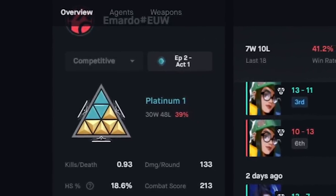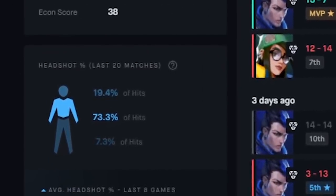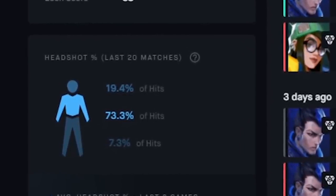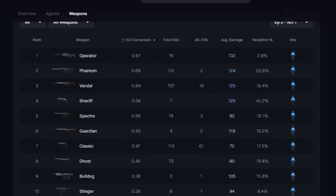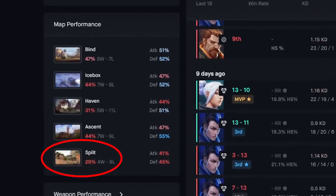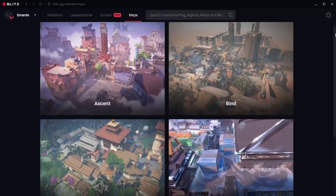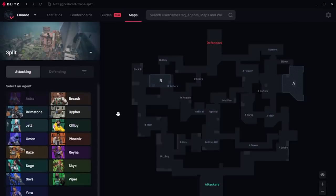Yeah, I played really bad this season. What I really like about this app is this graph here — you can see your shot percentages. A good headshot ratio is around 27%, so by looking at this I know I really need to work on my aim. You can also see your agent stats, weapon stats, and win-loss ratio on every map. I always say Split is my least favorite map, and now I know why — I got a 29% win rate on that map.